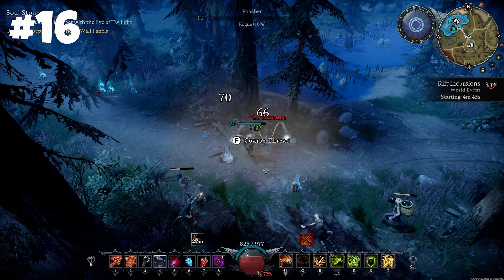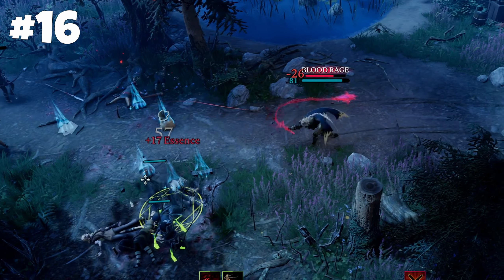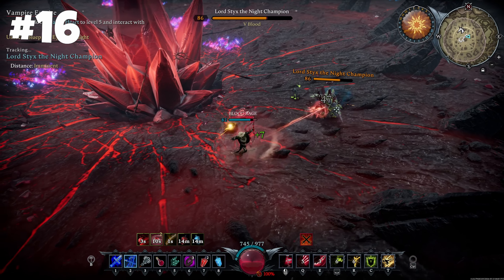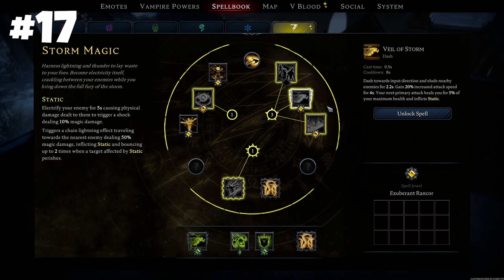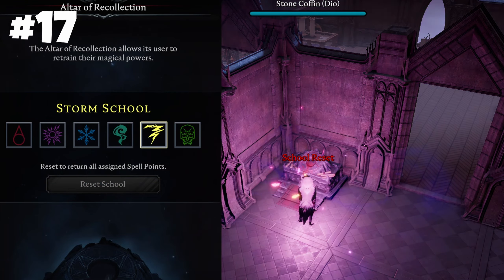If you want a new battle experience, try out the two new weapons — a longbow and a whip. I am currently running with a longbow on Brutal and it's amazing. The old magic progression was kind of awkward and limited, so now you can choose your own path by getting spell points and spending them as you wish. You can always reset your choice for free at the Altar of Recollection.